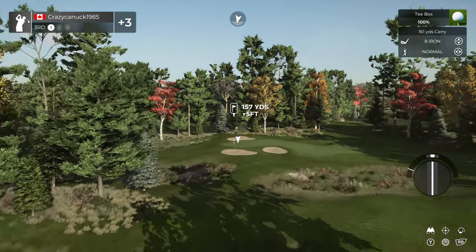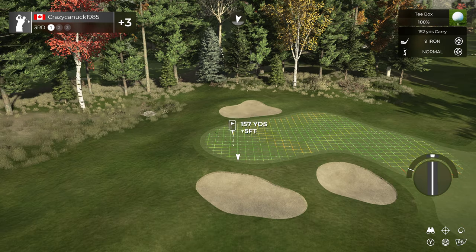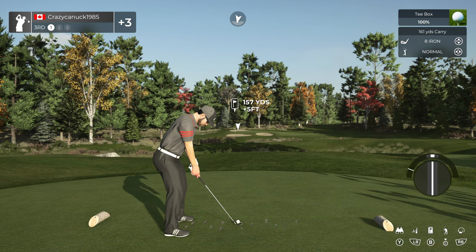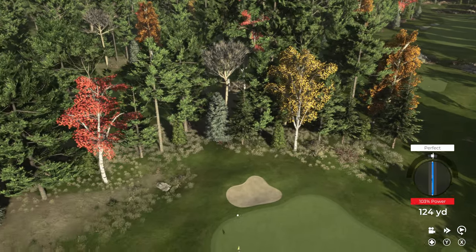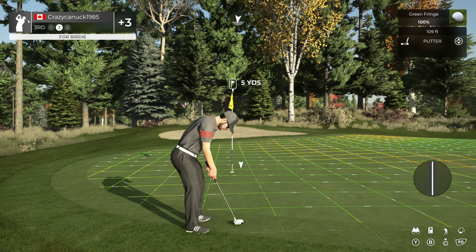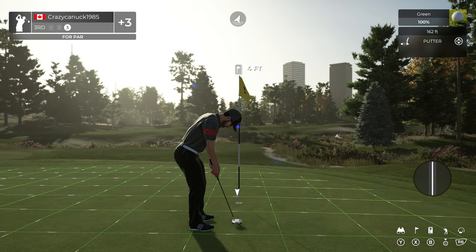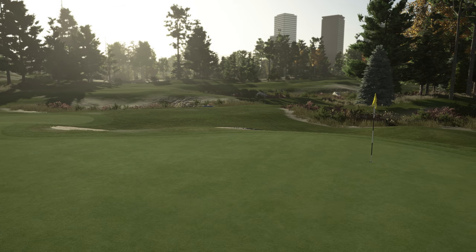First par three on the course is actually the shortest par three at 157 yards. Bit of a shallow green here, so not a lot of green to work with. And especially with this pin, it's a bit tricky to get to. I'm going to hit my 161 club. Perfect shot — be the club, baby. I thought I liked it. We'll take a par here. That is the par three third hole.